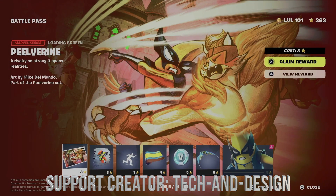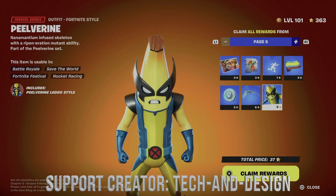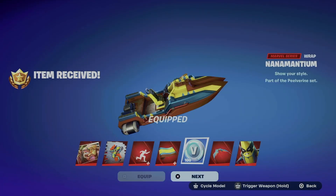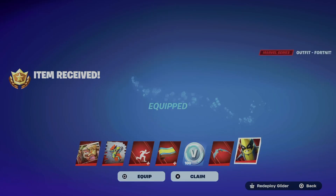Moving on to page number five — we're gonna get all this stuff, but obviously this is locked, so just claim pages, easiest way to do this. I just want to remind you to claim everything from the battle pass in your regular rewards.